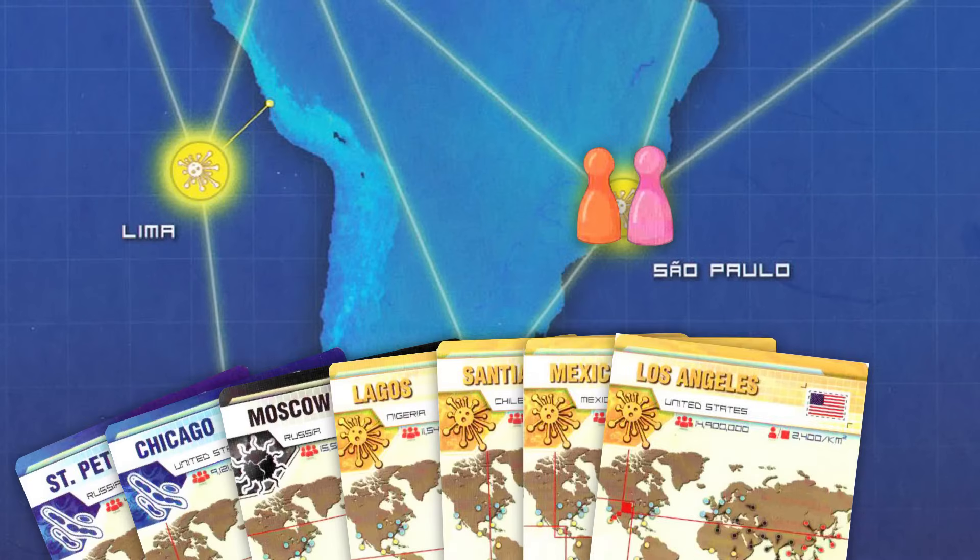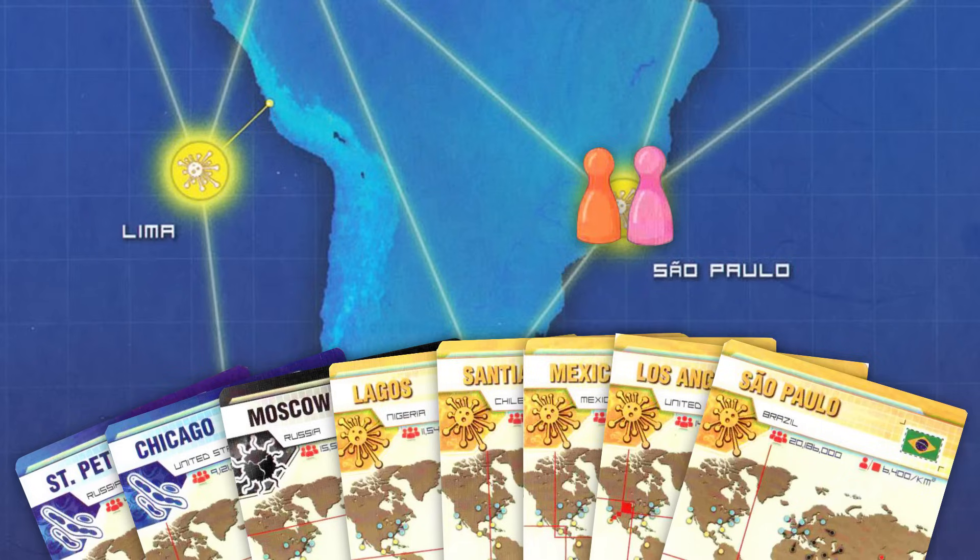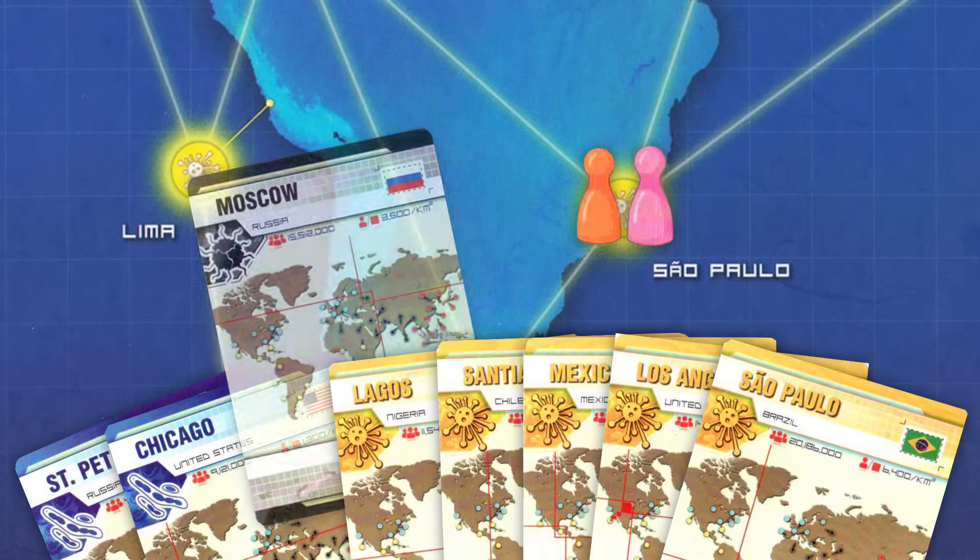Share: You may give a card to a fellow player, or take a card from her. You both have to be standing in that card's city. If you or your colleague end up with more than 7 cards in hand, you must discard down to 7.